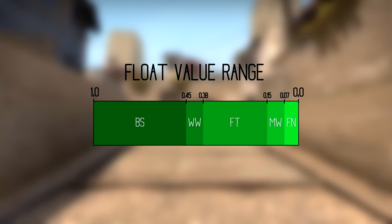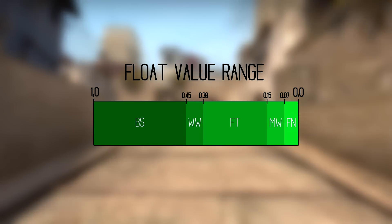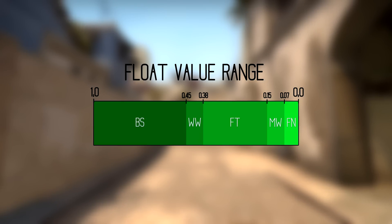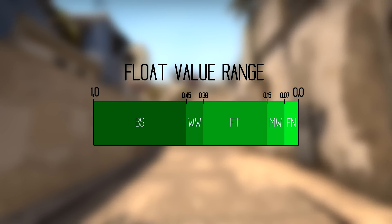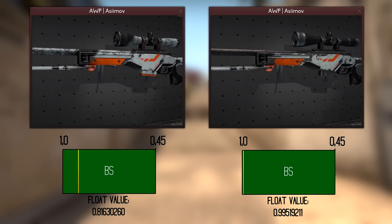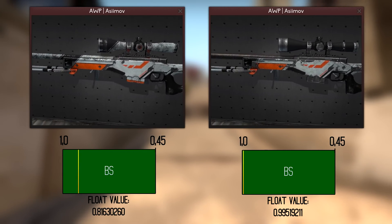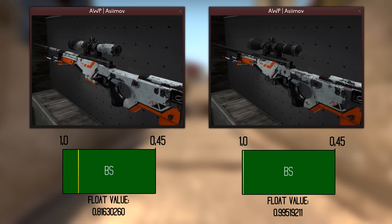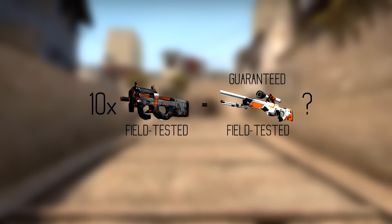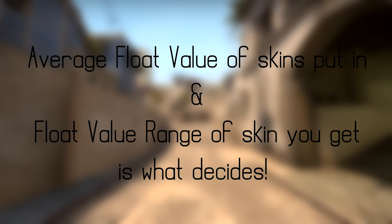You might ask why you need to know this. The condition grade of a weapon only partly determines its wear — the exact float value is what truly determines how it looks. Two Battle-Scarred skins can look very different because Battle-Scarred only means a float value between 1.0 and 0.45. When you place 10 weapons into the Trade-Up Contract, it's not the condition grade but rather the average float value of the skins you put in — combined with the float value range of the skin you can receive — that determines the output condition.